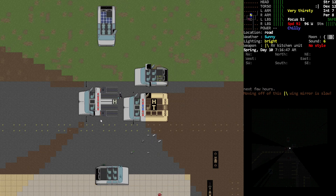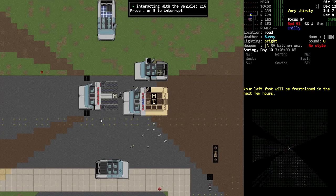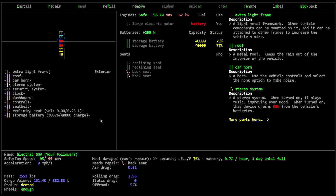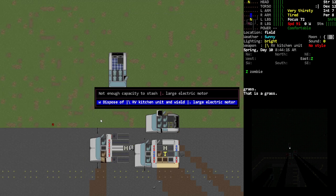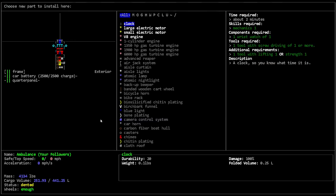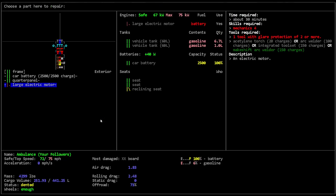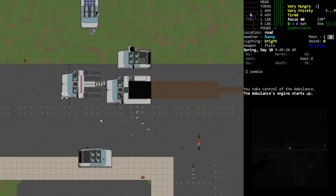I think what I want to do honestly is make this an electric vehicle. Let's take out the alternator, take out that engine, and see about getting a large electric engine in and see if that will work. Let's just put that down for now. Can I install that in there? You can. We're gonna need to level up our mechanics, but I'm curious if it will start now. Yeah, it starts up — cool! So we've got an electric vehicle.